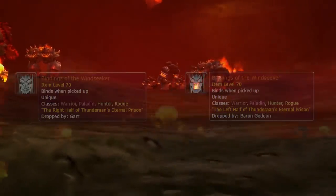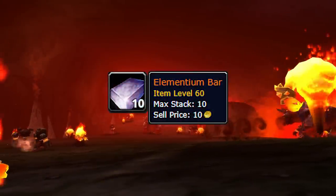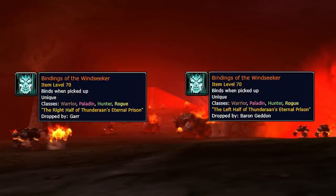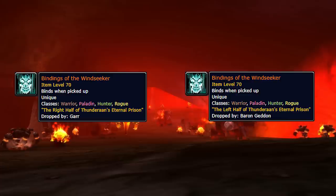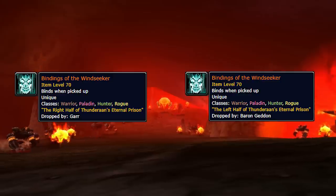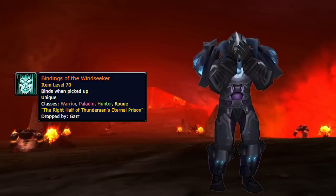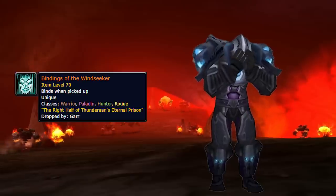In order to get Thunderfury you need to get two bindings — one drops off Garr and one drops off Baron Geddon. After you get the bindings you need to smelt 10 elementium bars and then kill Thunderaan, a boss you summon in Northern Silithus. That's the easy part. The hard part is getting both bindings, and the reason it can be extremely painful is just the RNG. There's a chance you're in the one binding club — where you only have one binding and the second one just refuses to drop. Every time you're doing Baron Geddon you're just thinking drop, drop, drop, and it never does.